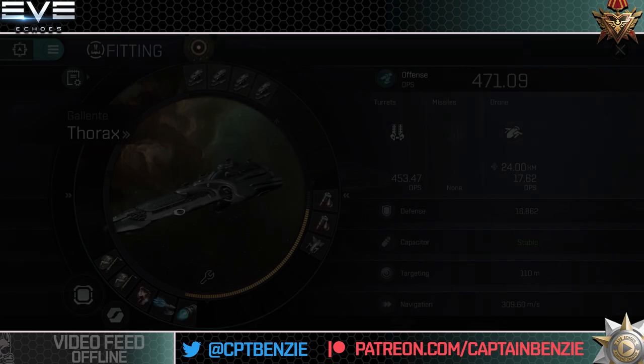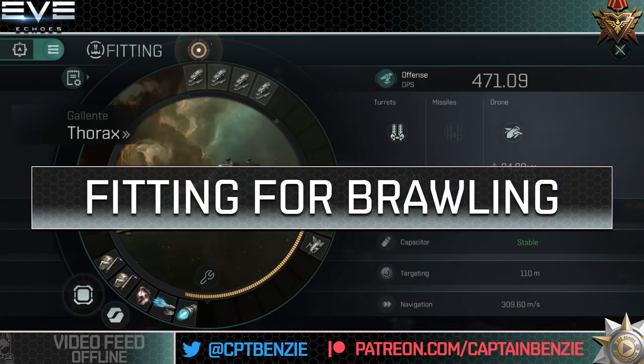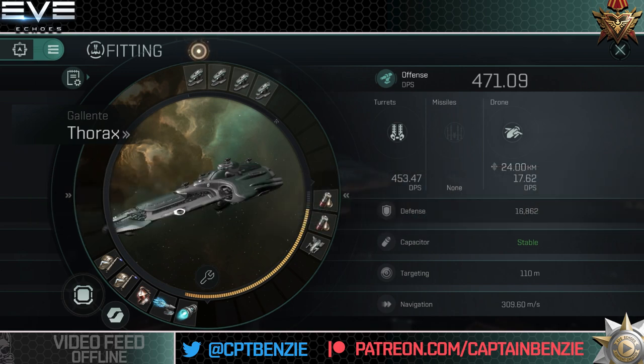This fit is aimed at Tech-6 and Tech-7 ratting, whether you're doing that in high sec using news encounters or in low sec doing cosmic anomalies. It will comfortably do Tech-7 high sec encounters and Tech-6 or 7 small and medium anomalies — it does struggle a little in the larges, but small and medium anomalies should be fine. The Thorax fit is about 35 million on the market at time of filming, though you can earn that back very quickly. That's based on meta level 6 modules — if you only have meta 5 modules you'll still do just fine, though you should aim to improve module quality over time.